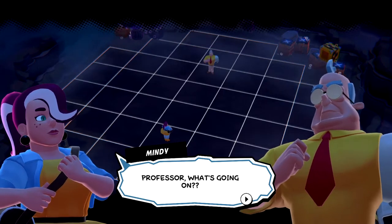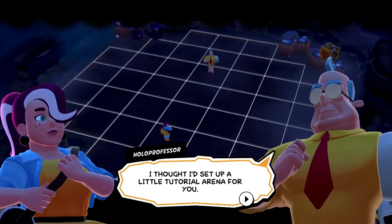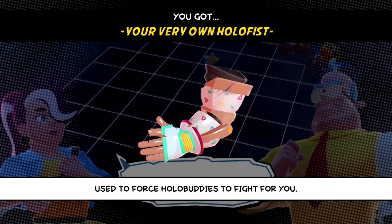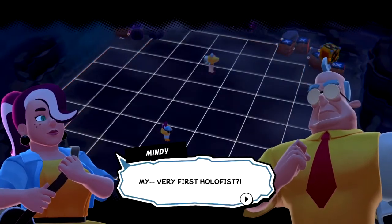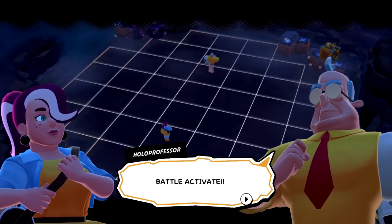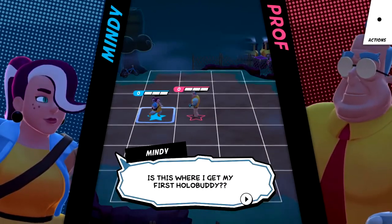I'm sure this is meant to be like a Pokemon reference as well — going to the professor to get your hollow buddies. Sounds very familiar. I thought I'd set up a little tutorial arena for you. Take this. You got hollow fist — used to force hollow buddies to fight for you. Force them — I feel like a villain. So that's what that thing was, cause that guy had something similar on his arm and I was wondering what it was. My very first hollow fist. Slide it on and I'll teach you all about hollow fisting. Battle activate! Let's go. The battle activated as expected.